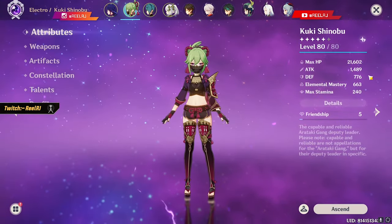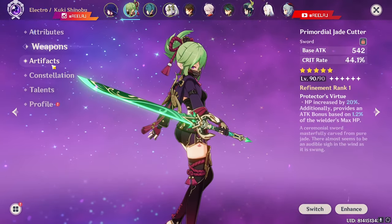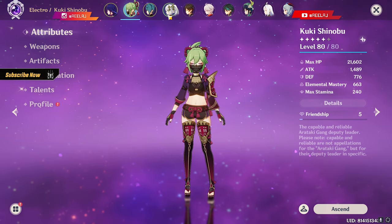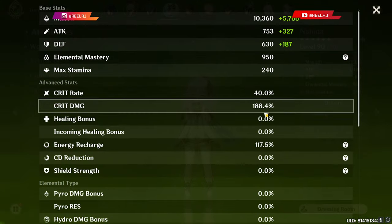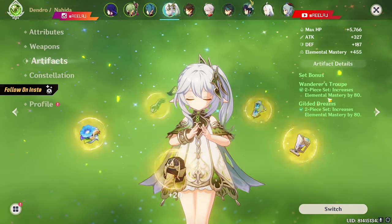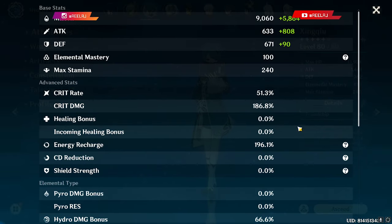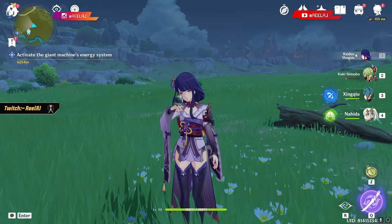On Kuki the build is 663 Elemental Mastery with Primordial Jade Cutter, just for fun, and 4-piece Gilded Dreams. I don't have 800 or 900 EM here because Nahida is on a full EM build with 950 Elemental Mastery and 41.88% Crit. Raiden is using 4-piece Emblem with a second weapon, stats at 51/186 with 196% Energy Recharge.